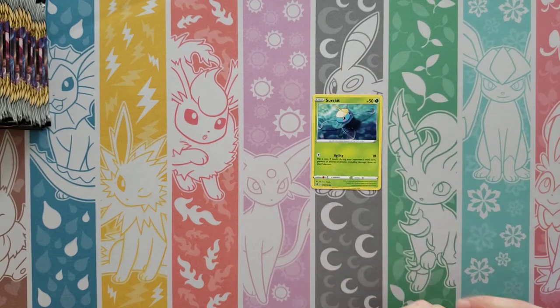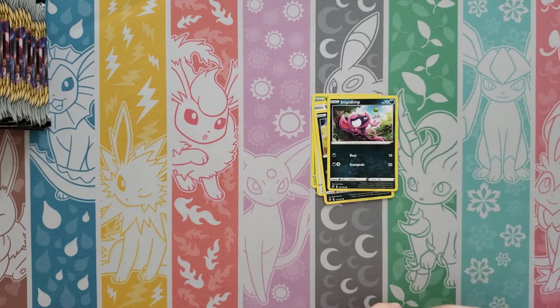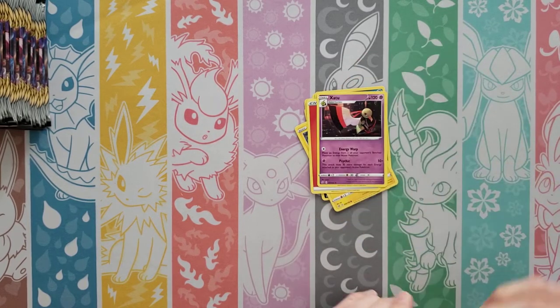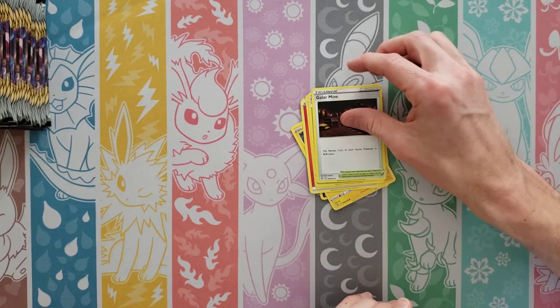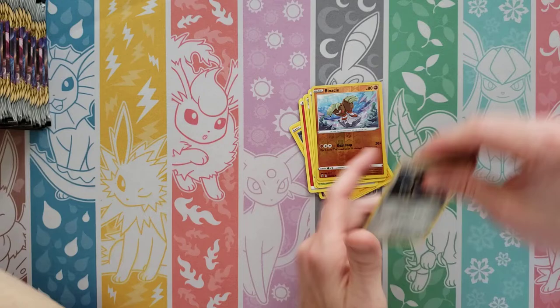So we are starting this one off with a Surskit, Stufful, Koffing, Impidimp, Shinx, Fire, Zatu, Lombre, Galarian Mime — which is great — Reverse of a Binacle, and then a Probopass Rare.